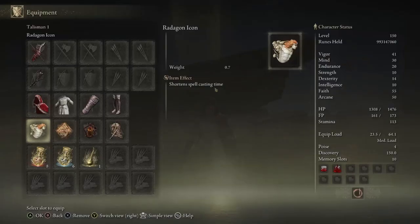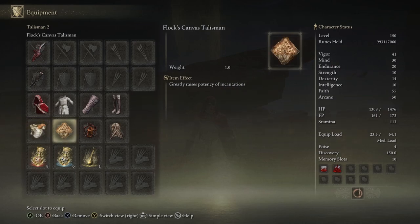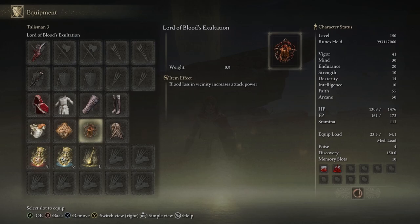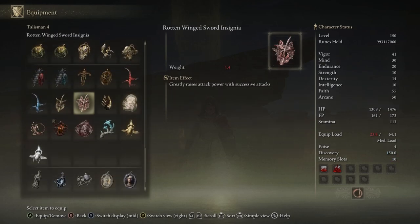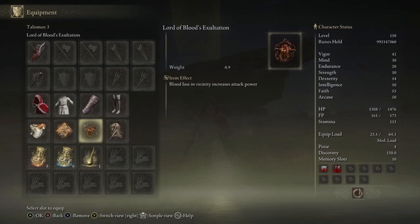For the talismans: we'll be using the Radagon Icon to shorten our spell casting time; the Flock Canvas Talisman to do more damage; the Lord of Blood's Exaltation — whenever blood loss triggers, our attack power will raise, whether enemies bleed or we do; and the Dagger Talisman for critical hits. You can switch that last one out for the Rotten Winged Sword Insignia if you want even more damage.